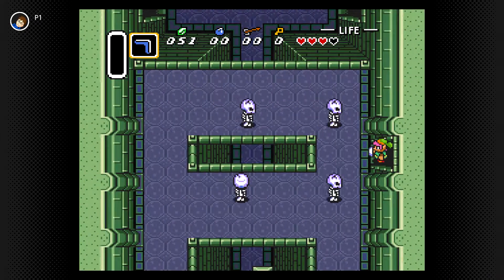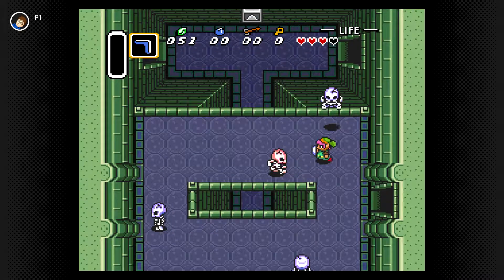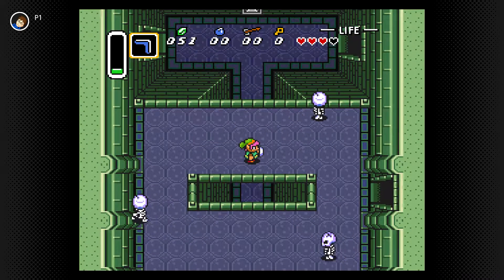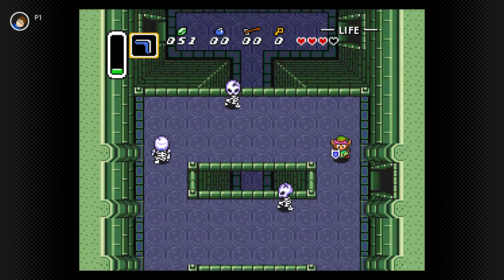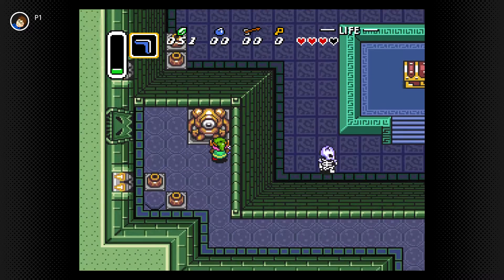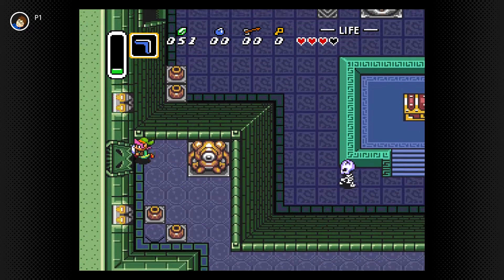I think I got that in the last episode, but there's some stuff over here. Let's use my spin attack — I never really use my spin attack, I noticed. Let me just turn down the volume because it's a little loud. So yeah, we're trying to find this pendant, which I believe is in that chest right there, but I'm not sure exactly how to get to it.